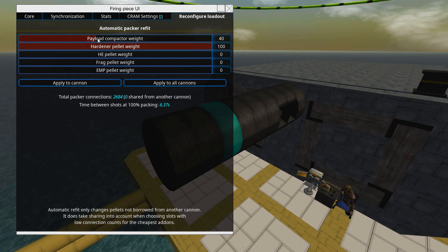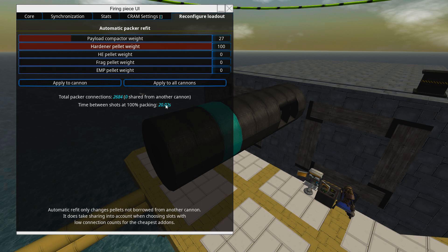We're going to try each of these in succession. Now if we add payload compactors the reload time will be a lot longer — like now it's 20 seconds — and the shell is thus vastly more powerful. We're going to set this to zero so that you can see the damage of a normal non-payload-compacted 200mm shell, and this is only hardeners.